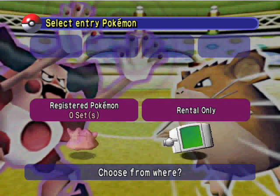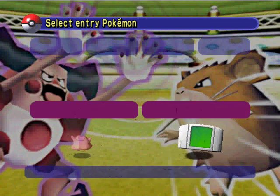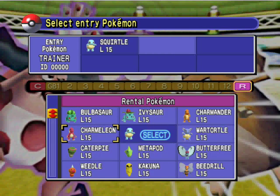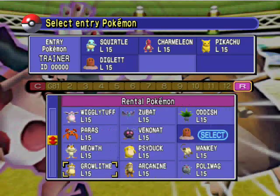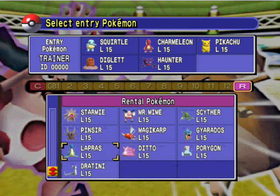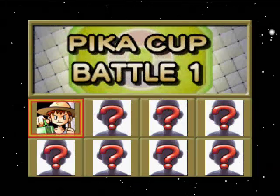You make sets of six Pokemon in this game to battle with throughout your tournament. Because the Pika Cup is so weird with registration and the Pokemon they give you, we're not going to create any sets right now. Here is where we create our sets — we will pick Squirtle, Charmeleon, Pikachu, Diglett, Haunter, and last but not least Starmie.